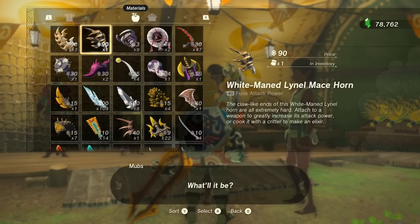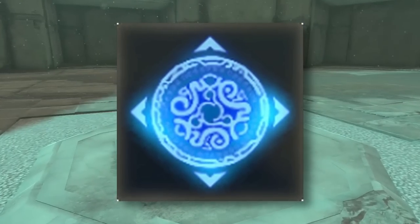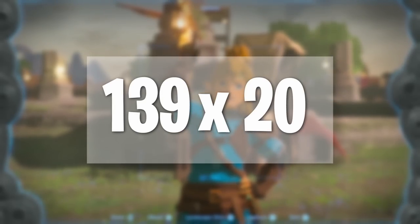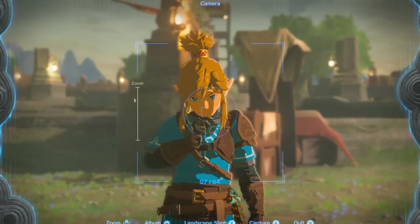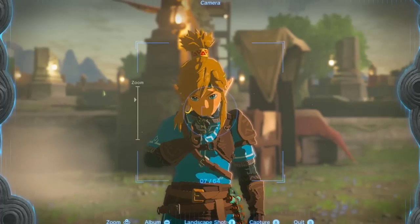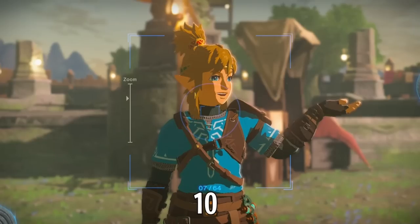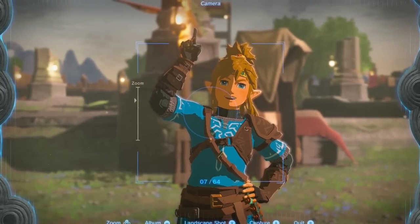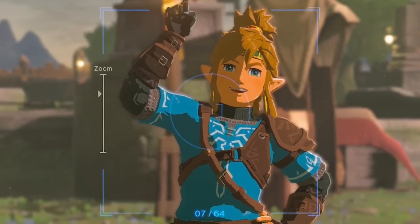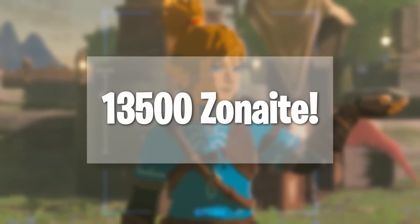For all 5 Lynels, you should receive at least 1200 rupees each time if you sell the horns and other parts. Since it's bothersome to have to go there every time, I strongly recommend placing a teleportation medallion right in front of the arena entrance. In total, 139 mini-bosses each giving 20 energy crystals equals 2780 energy crystals. Add to that the ore deposits and smaller enemies, and you can do this every Blood Moon. Theoretically, you can get 32 battery expansions — that's over 10 full batteries, almost 11. And there are only 16 in total, so it doesn't take nearly as long as you might think to farm 13,500 Zonite.